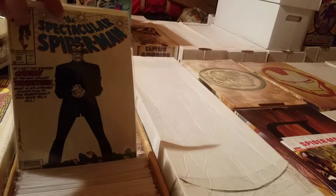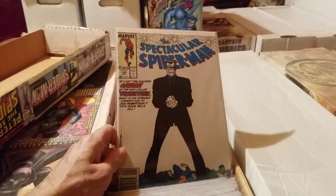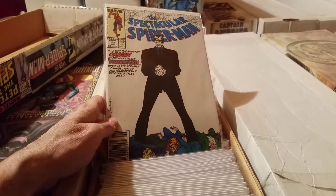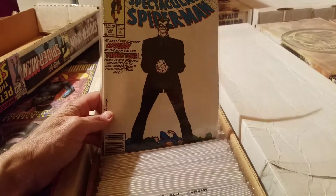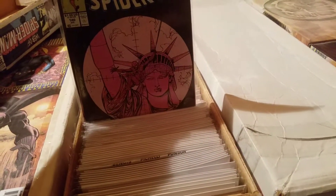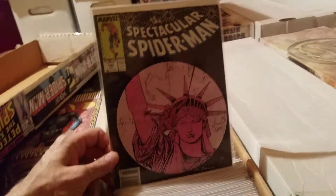Ooh — Spectacular Spider-Man: the origin of Tombstone. Nice, nice, nice. Sal Buscema artwork — yes, he penciled and inked this issue I believe. Going on to Spectacular Spider-Man number 140 — Spider-Man and the Statue of Liberty.